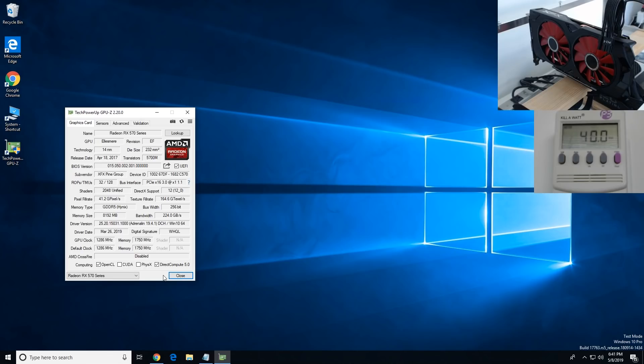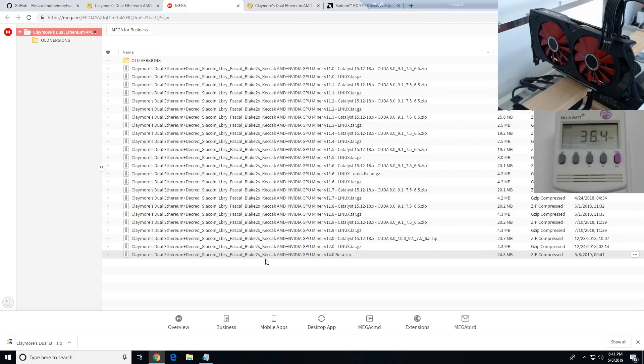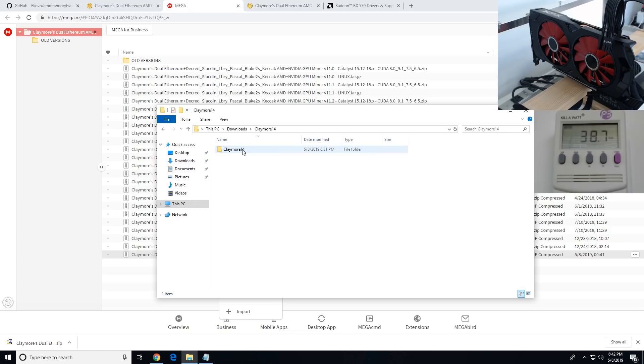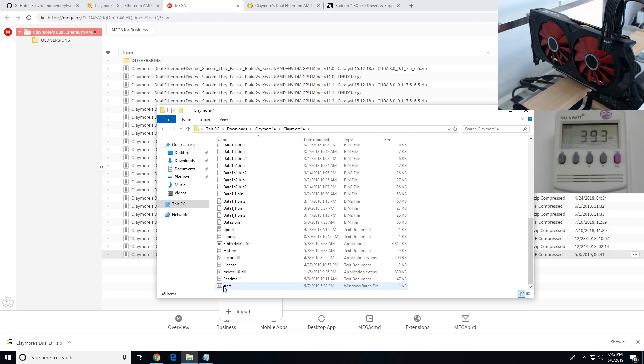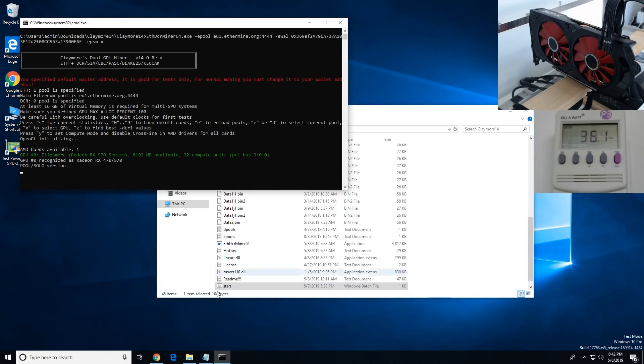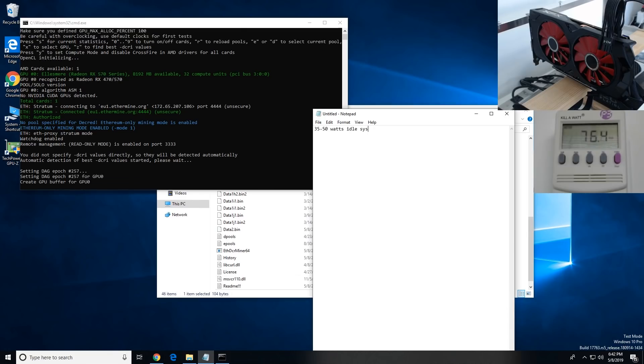I'm going to show you all of that and timestamp everything. Let's get started — we're going to Claymore's page on Bitcointalk.org. You can click the Mega download link. I've already downloaded it and renamed the folder, because sometimes the miner won't run if the file path name is too long — that's a Windows file structure thing. Now let's get a base hash rate on this RX 570. I need to note the idle wattage: about 35 to 50 watts idle system wattage.